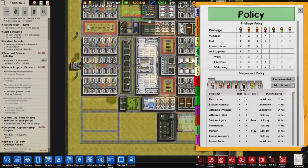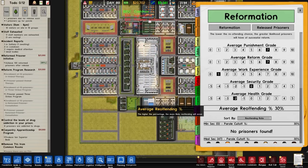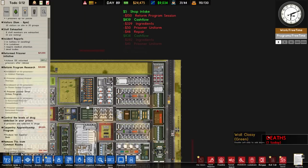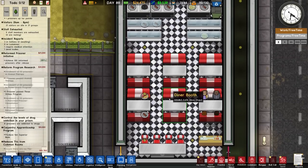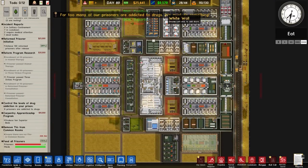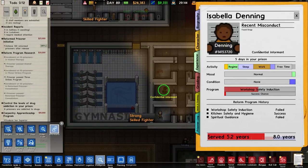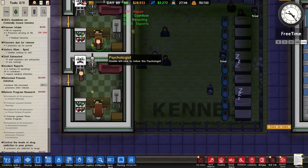We're on 30% reoffending rates, which is good. We've not made any money on releasing prisoners early. Oh - food poisoning, it was in the bakery, but I'm not seeing exactly where. Also yes, we must do something about drug addiction - eight prisoners apparently - and we are running the drug rehabilitation initiative. Isabella Denning here is a potential CI, so we will recruit her. There we go, programs are running.